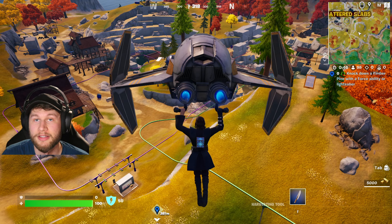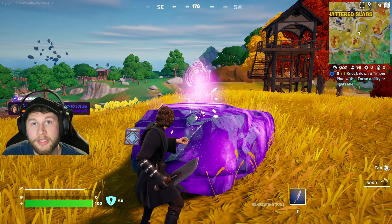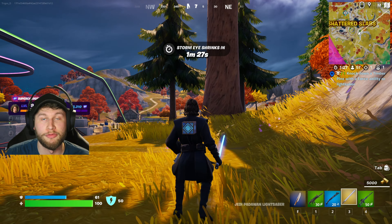One of the more difficult quests to find is to knock down a timber pine. This right here — this large tree — is a timber pine. All we need to do is gain that force ability and then knock it down with the force or the lightsaber, now that we've made it to the tree.